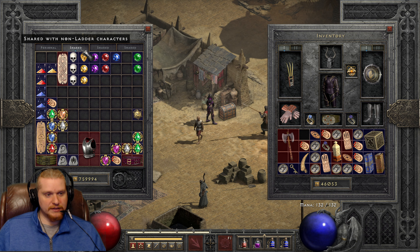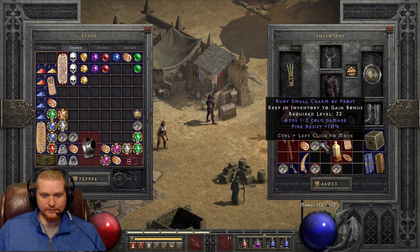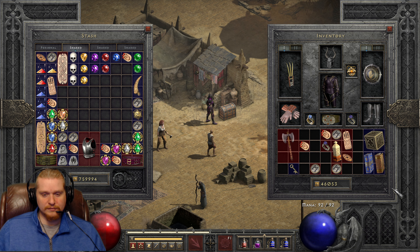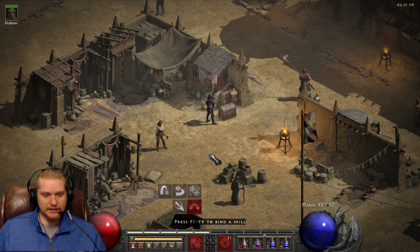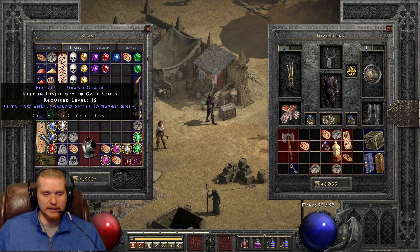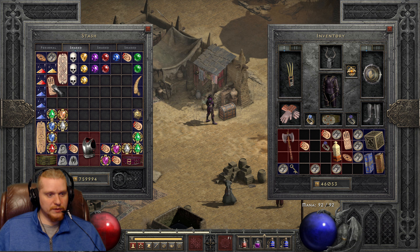I've got all this poison damage on, which doesn't help my demonstration. Let me take off some of this poison damage real quick. There we go. So I've got 257 to 459, and then when I switch over to Blade Fury it's 309 to 463. So the penalty is there, but it's not an insane penalty. The higher the damage though, the less that penalty seems to matter, and you can apply other effects like the poison damage and elemental damage, which is kind of nice to have.